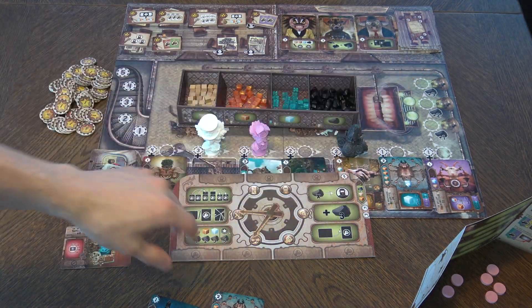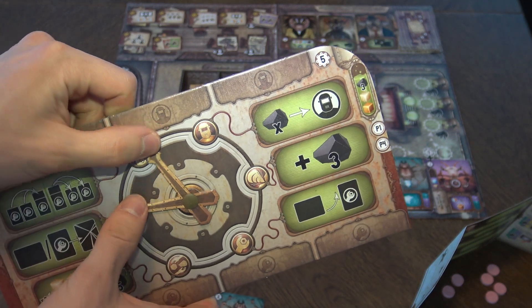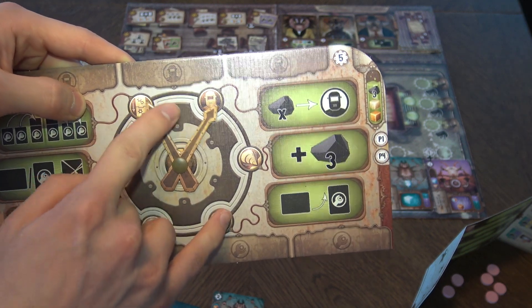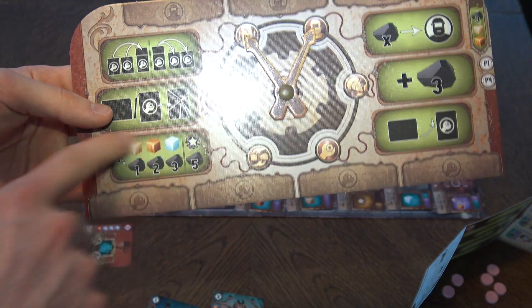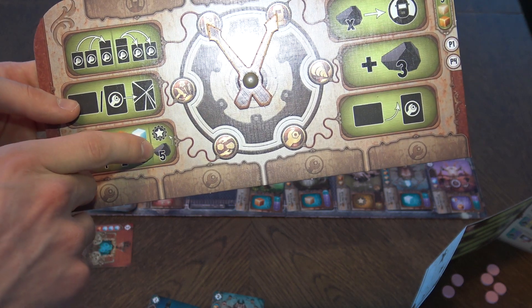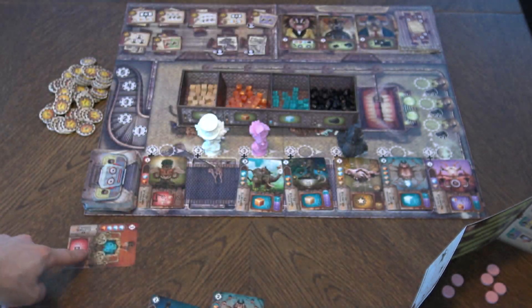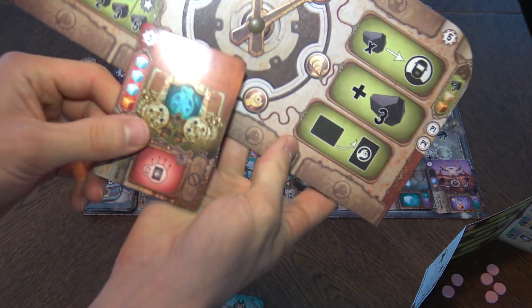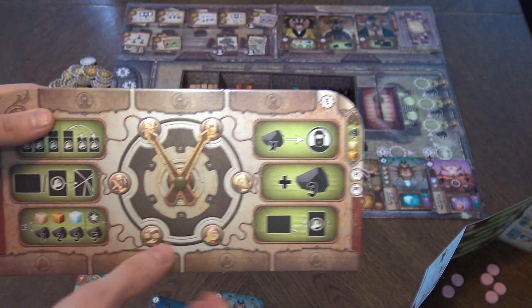What are the different actions? First, a trading action: you can trade charcoalium into resources and back, and buy victory points up to three times. Second, the repair action: you pay resources to build one machine into a slot on your board. Third, an action that just gives you charcoalium. Fourth, you can buy a specialist — we'll look at those in a moment.